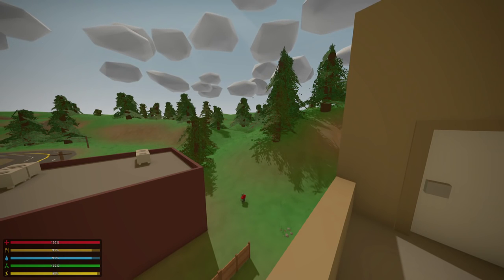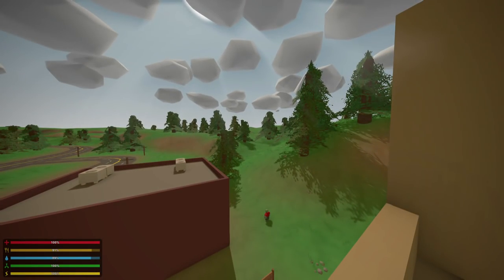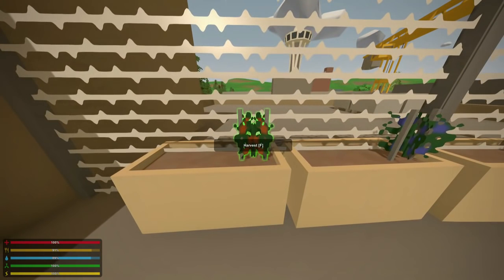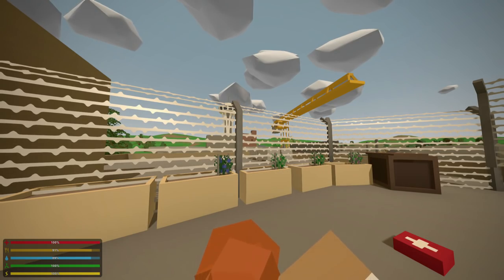Next up, we have berry seeds. If you're wanting to create some berry pies or just eat some regular berries, instead of having to go out and explore and find berry bushes, once you find one berry, you can convert it into seeds and grow it yourself. So in the basement of your house, you can be running a drug operation by growing some hallucinogenic berries.